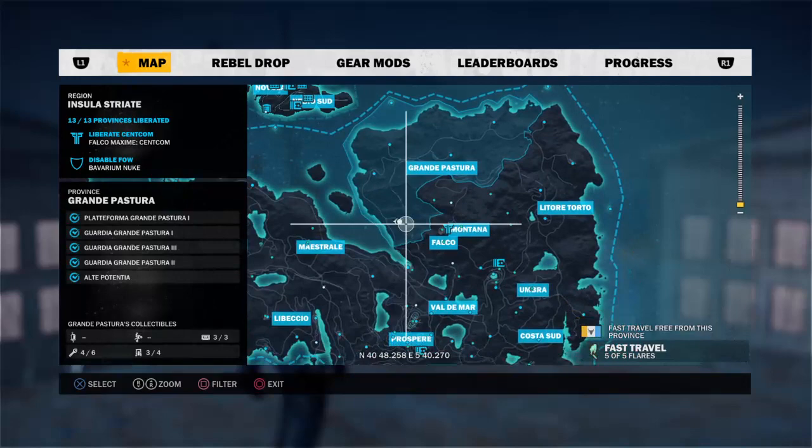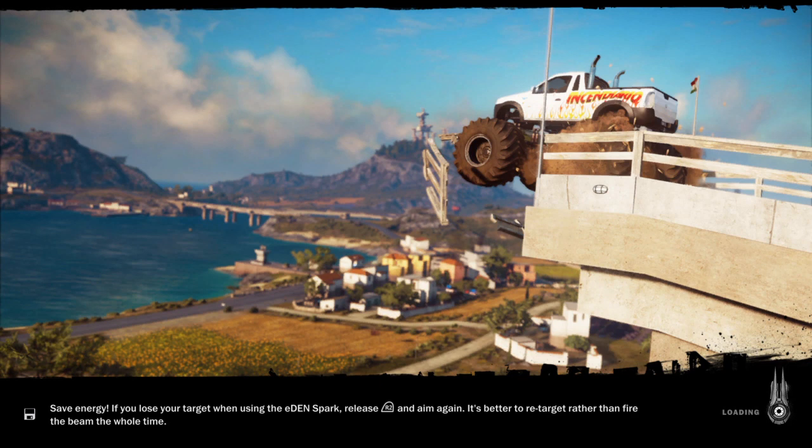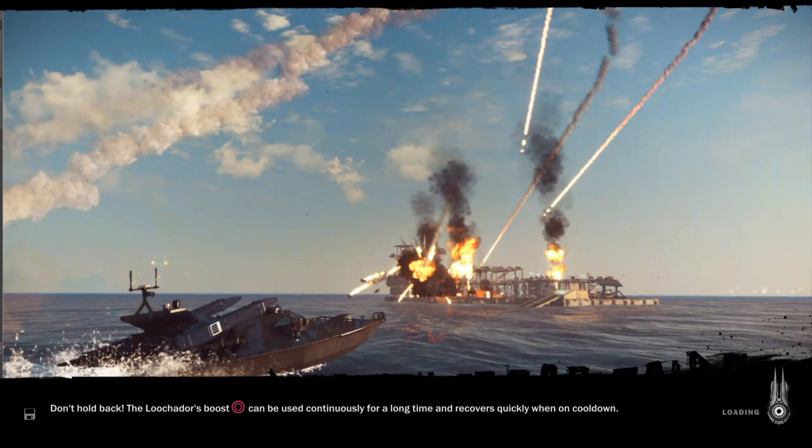Right here at this little area is what you want to do. You can fast travel to do this, or if you haven't already taken over or liberated this base, go ahead and go here. But make sure you haven't destroyed any part of it, because if you have then you cannot do this. You have to have everything there — everything that can be destroyed on the base.